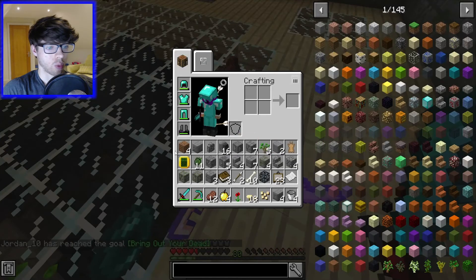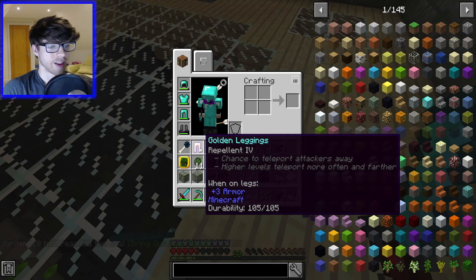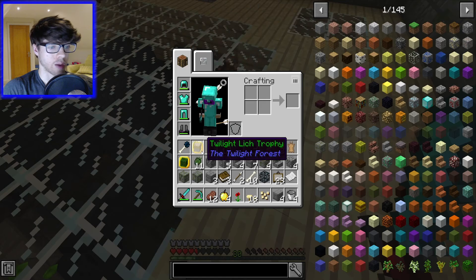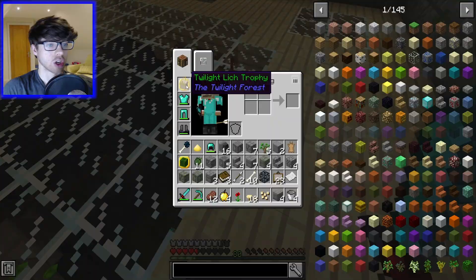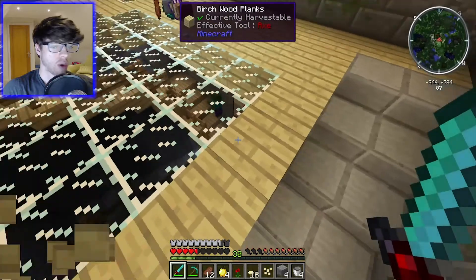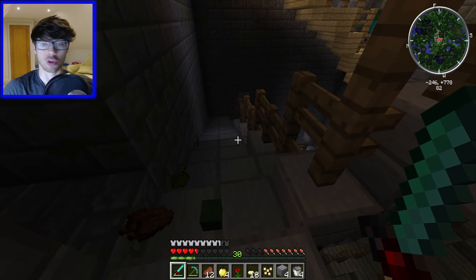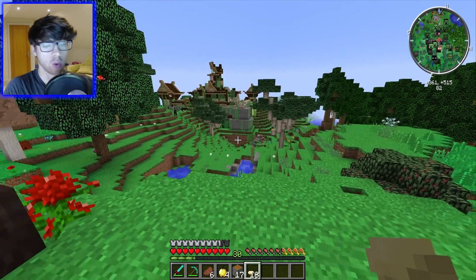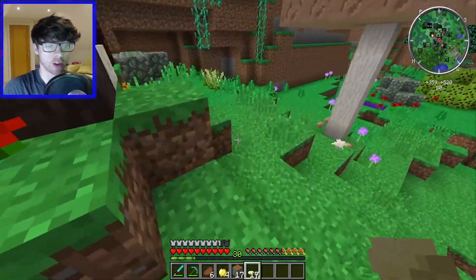And we've got all this loot. Scepter of Twilight. Don't need golden legs, golden chestplate, helmet, or Enderpearl. There it is — the Twilight Lich trophy. And that was also very easy. So now what? I've only been recording 15 minutes and I've already killed two of the bosses. So I think this is going to be quite a short episode, and what we'll do now is try and make a little place for our trophies to go.